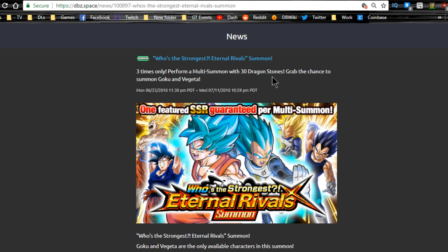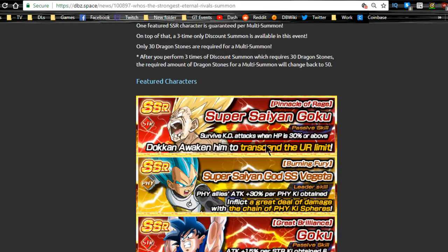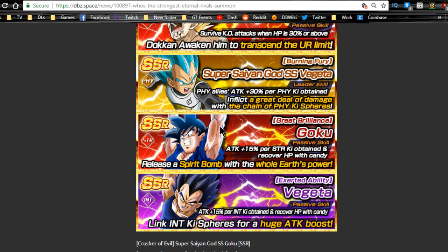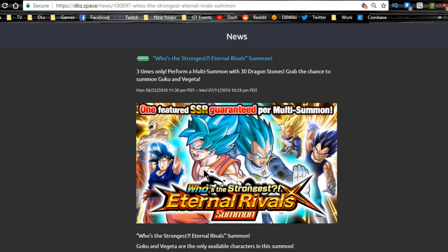In terms of banners, I don't really think you should summon on these, but this banner does contain the LR — 'Who's the Strongest Eternal Rivals' — I might do a summoning video on this. It runs until July 11th with one featured SSR guaranteed for multi-summon. The featured Super Saiyan Goku Rage isn't really great. The Great Brilliance Goku gets attack plus 15 percent per strength ki orb obtained — him and Vegeta are both nukers and they get a Dokkan awakening that makes them really badass. I really don't think you should summon just because the third year anniversary is literally right around the corner, likely starting on the 12th.